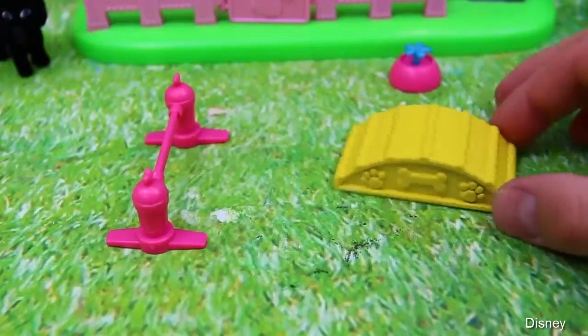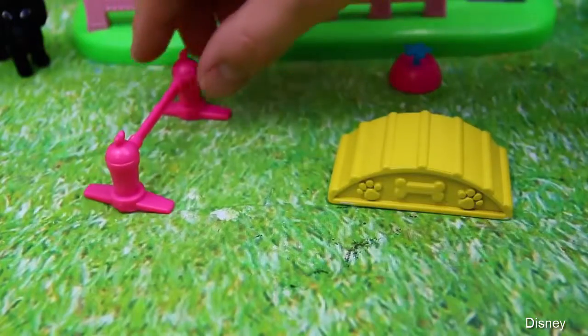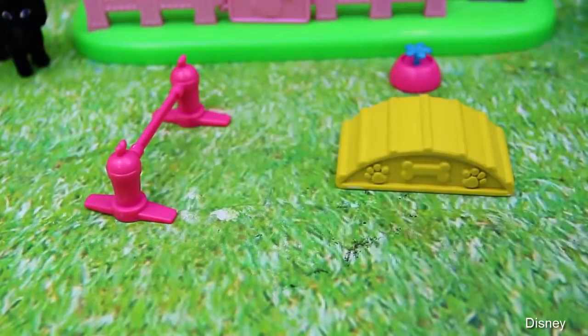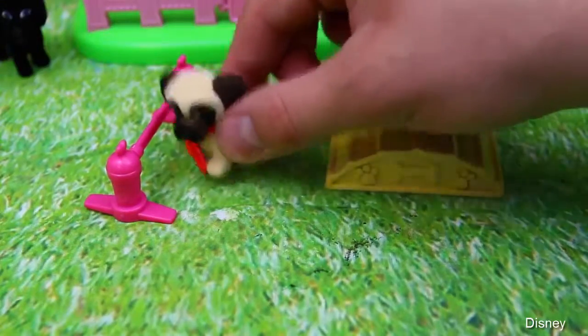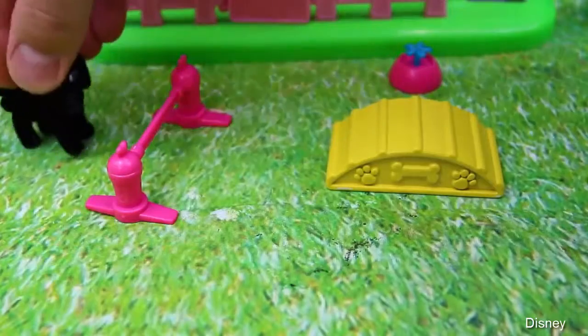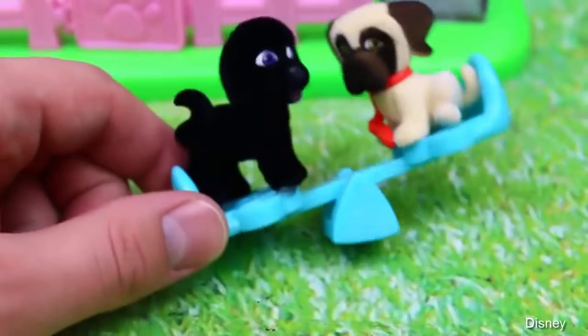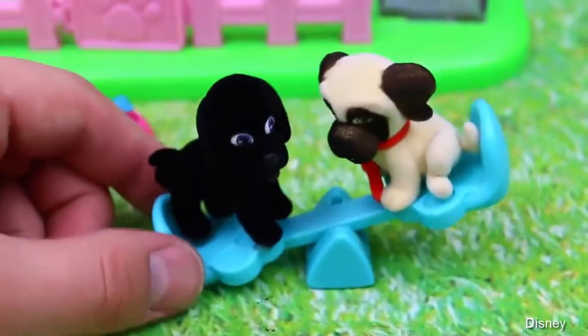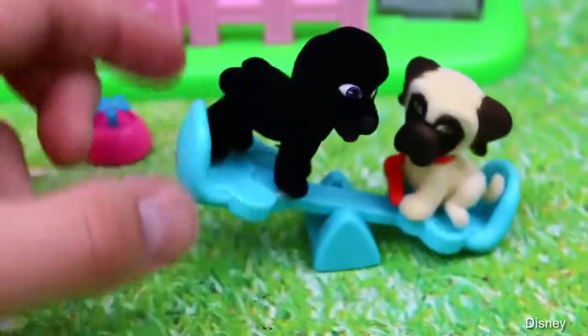Now let's see our puppies on the obstacle course. We have our little climbing mount and our jumping bar. Come on little puppy — arf, arf, arf! Oh good job, that was a good jump. And over here is our puppy teeter-totter. Let's go up, down. There we go — wee! Oh that's a lot of fun too.